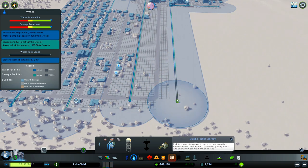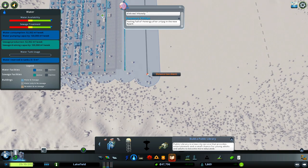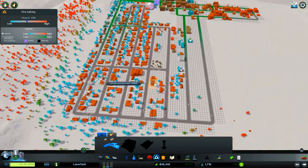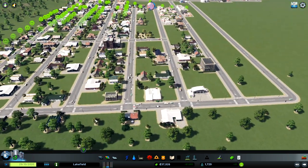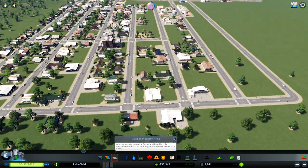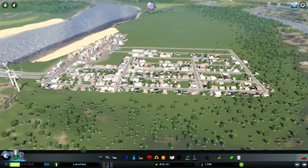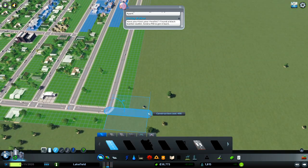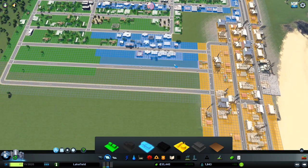Let's fix the water problem immediately. We have 50,000 money — excellent. Let's place one more fire department. Everybody is now happy. We are at 2,000 people and it's increasing. It's a fun challenge and I really like that people are trying it. I saw about 10 to 15 videos before I decided to record my own.